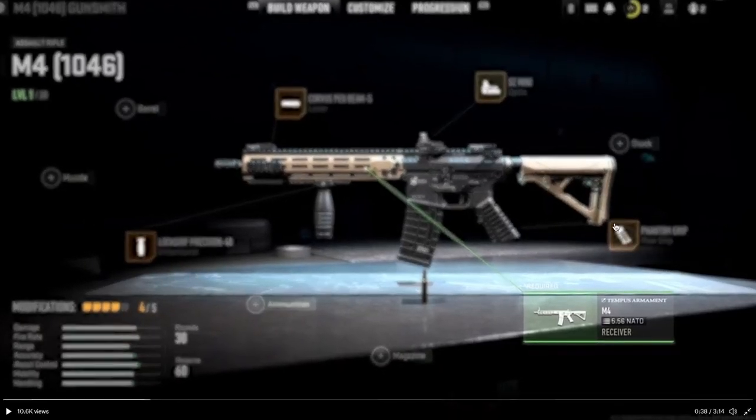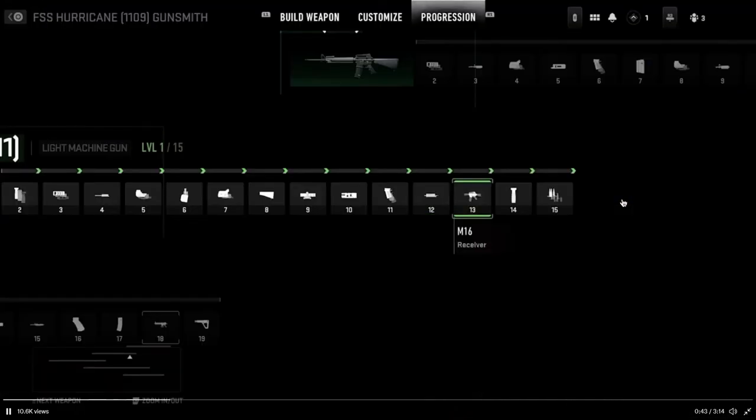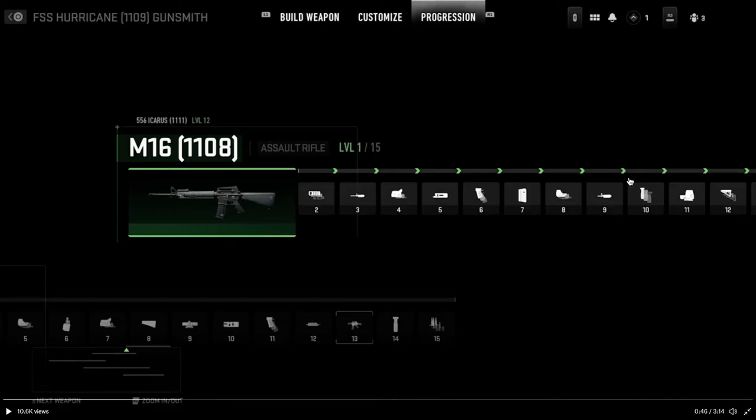The receiver thing is a bit weird — I still don't fully understand it. But once you get a receiver unlock within your first weapon, that's when you unlock another weapon. I don't know if 'receiver' is actually a part of a gun — I'm not a big gun guy — but basically when you unlock a receiver, you unlock a new gun.